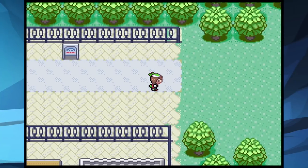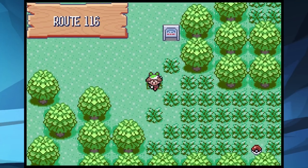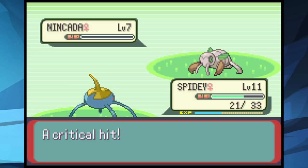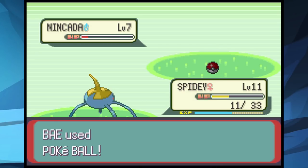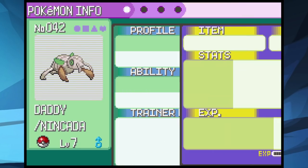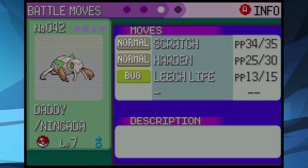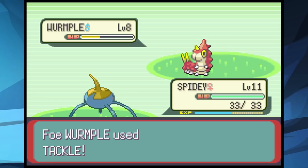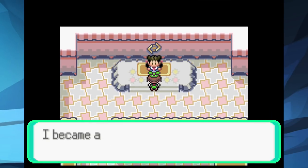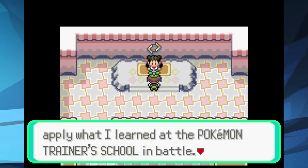We arrive in Rustboro City and head to Route 116 to catch our third and final teammate. We get a crit and kill on the first attempt. We find another and it's male — we have Wimpy and Spidey who are both female, so we name the male one Daddy. We take a look at Daddy's moves and he has Scratch, Leech Life, and Harden. I made sure to grind before taking on the gym: Spidey was level 14, Wimpy level 6, and Daddy level 7.